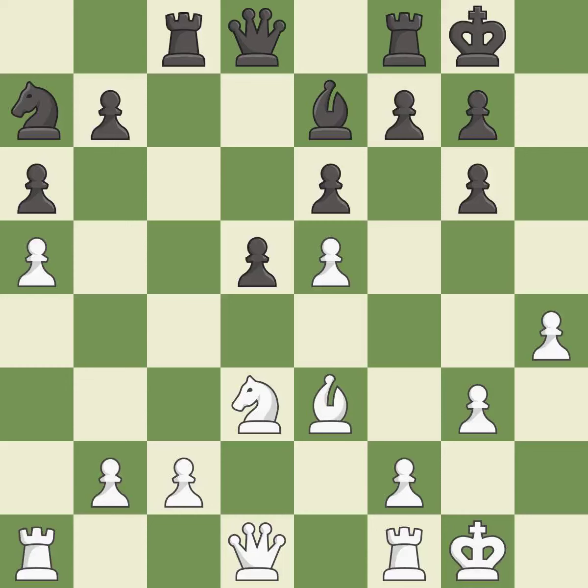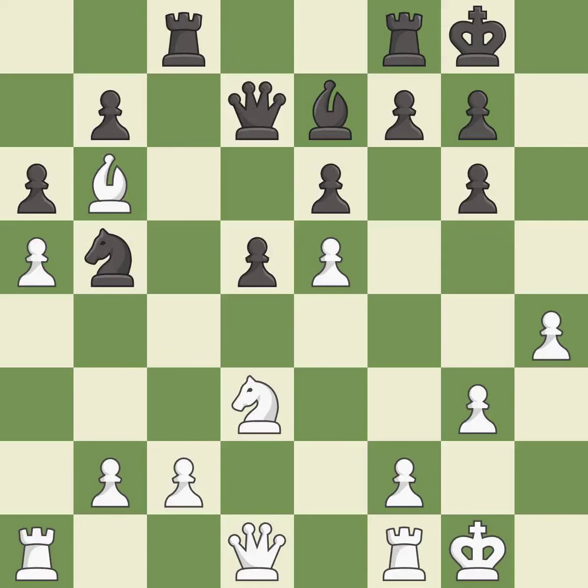This activates a piece and simultaneously wins time by attacking an opposing knight — it is best. This mobilizes the knight, allowing it to control more of the board. It is excellent. This takes an outpost, an active square where the bishop cannot be kicked out by a pawn — it is best. This connects the rooks, which helps them coordinate together in the future — it is good.